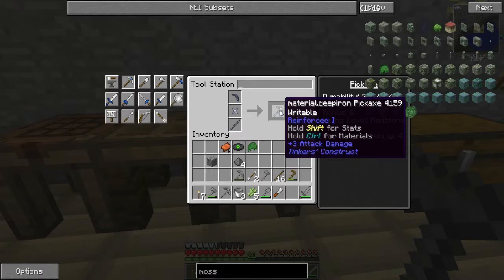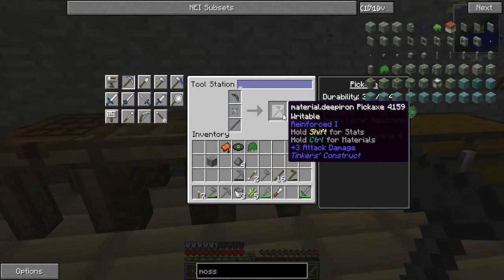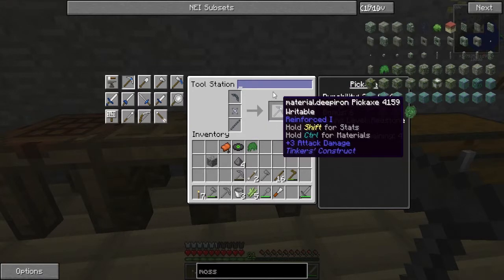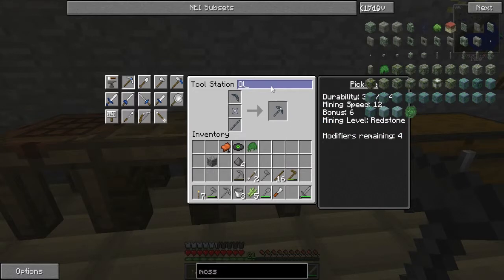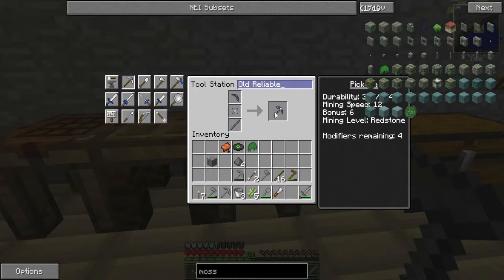If I hold control for materials it's just unnamed. Let's give it a name - what should we call a deep iron pickaxe? Let's call it Old Reliable for now, because we'll probably be using this for quite a bit. It's writable so I'm guessing we do the writing bit in that section.